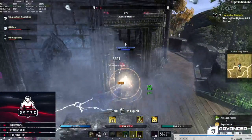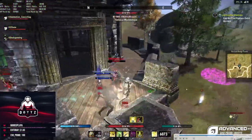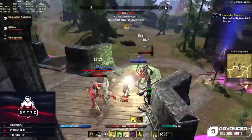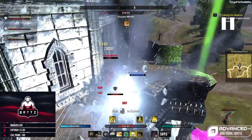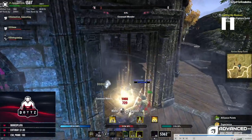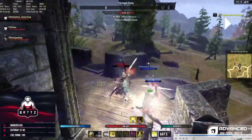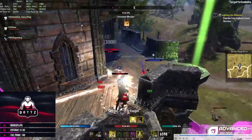I dodge out of the root, swap to my back bar, refresh my buffs and Rally. I puddle a guy, get CC'd again, dodge roll after the CC — don't want to get bursted. Here's a great play: after attacking this guy, I see the runes at my feet. Those runes mean I'm about to get Meteor, and dodge roll will not work here. So I swap to sword and board and block, getting the shield on me just in time.